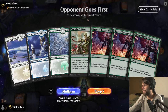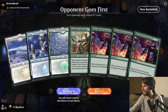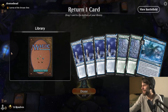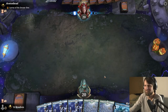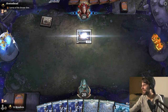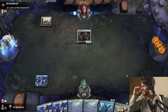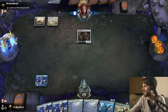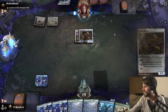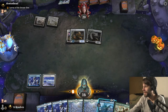Here we are for game number two, and this is a very interesting hand. I don't think we can keep this — I'm going to go ahead and mulligan. Weirdly, I'm going to keep this. It's a bad hand as well, but why not — let's go for it. At least we have something to play. The other hand was just an immediate loss. This is going to be a very quick game, in my opinion. This is going to be difficult because we have no interaction.